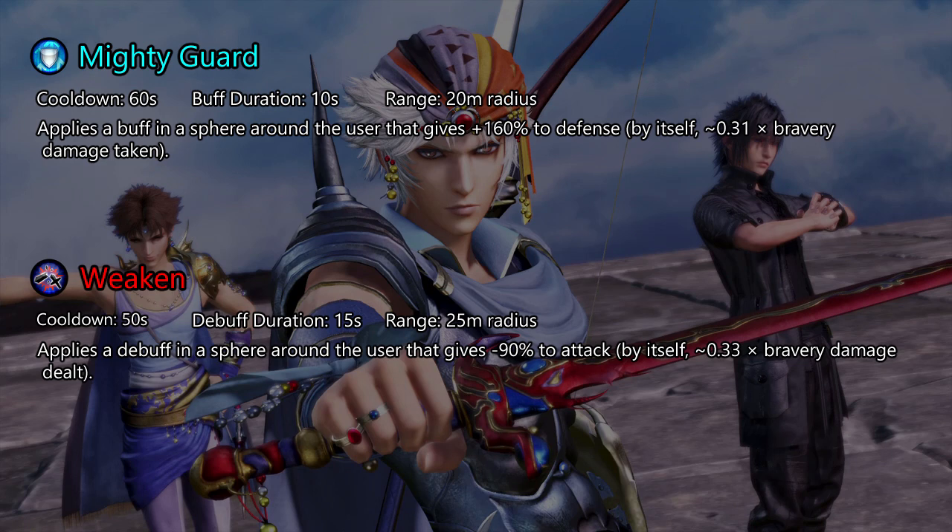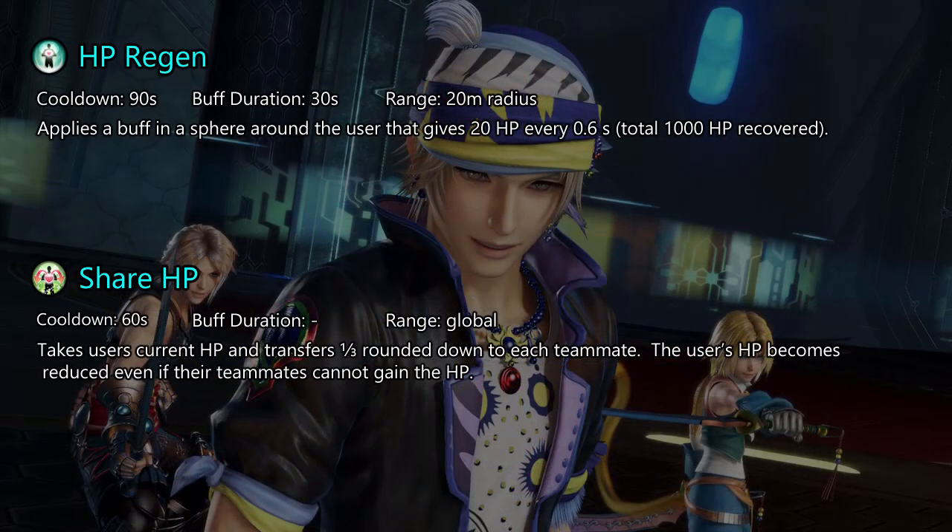Weaken is the better choice at the moment, due to it having a longer duration. The issue with these two is that they only temporarily slow down the bravery buildup — they do not stop the HP damage. HP Regen and Share HP are the only common EX skills that can counteract HP damage.